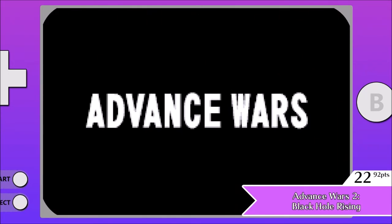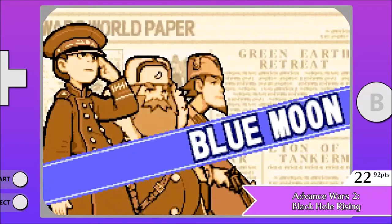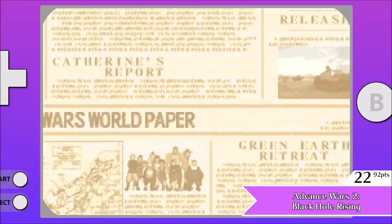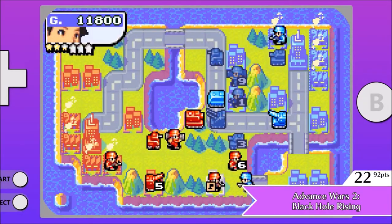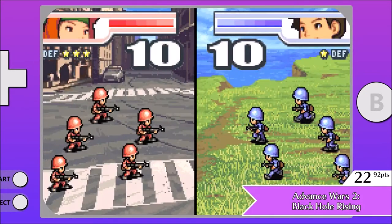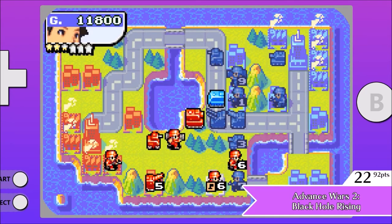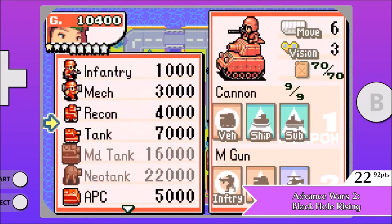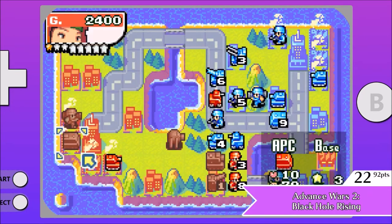Number 22 is Advance Wars 2: Black Hole Rising. Spoiler alert — Advance Wars 1 is higher up on the list, so I won't go into too much detail since the two games are nearly identical and I want to save my praises for a more detailed review. Where they do differ is the campaign and story mode, which I believe is a little more interesting in Black Hole Rising. They also added a new unit type, the Neo Tank, which is pretty strong but not unbeatable, so I don't think it breaks the game in any way.